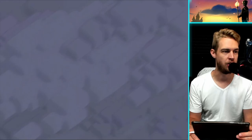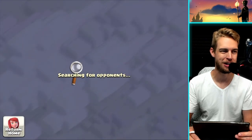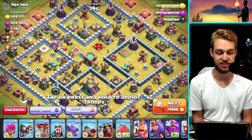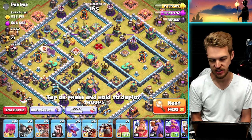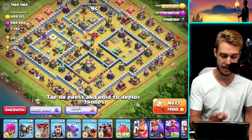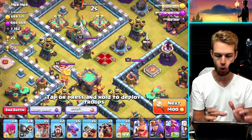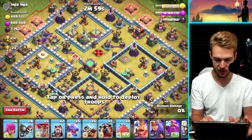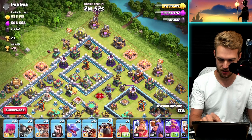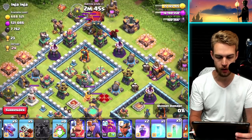Looking for a juicy base to attack. I can't help but want to attack this dead base - it has 600,000 plus gold and elixir, plus 7,700 dark elixir, which is a good amount and I need dark elixir. I'm thinking if I put my super wizards right in the core, there's a very good chance we'll gut all the air defenses and destroy this base from the inside out.